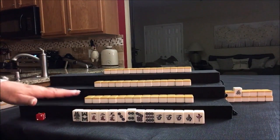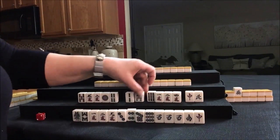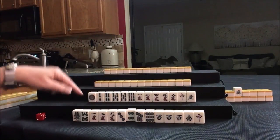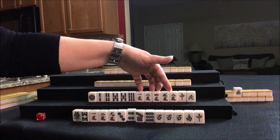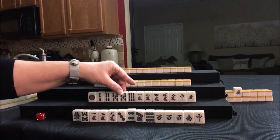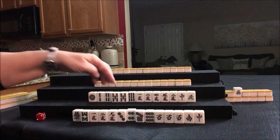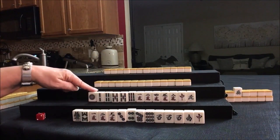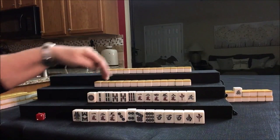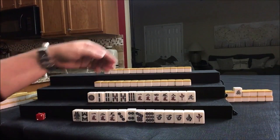Now let's see what we can do for South, player two. For this player, we have five BAMs, five Cracks, single honors including Dora. We have one pair of fives — that's a middle number. I would not recommend Chanta here. We have a 1, 9, 1, 8, and there's a two and a two. We would have to sacrifice the fives in order to play outside hand, meaning five discards.